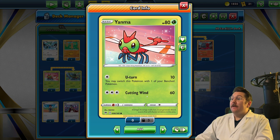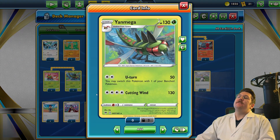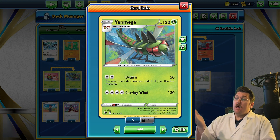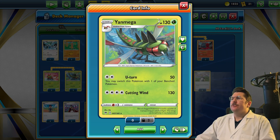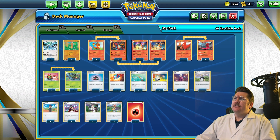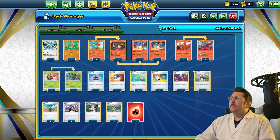We also have Yanma - he's a good card to switch out into when you're not sure what you want to do because he only has one retreat and has U-turn for one energy, and he evolves into Yanmega with zero retreat. 130 damage for four colorless is a big number, but 130 is nothing to scoff at in the theme deck meta. The zero retreat is very nice, so if you're not sure you're going to draw that Charizard or energy, swap him out and hit for 130 or 200 damage.